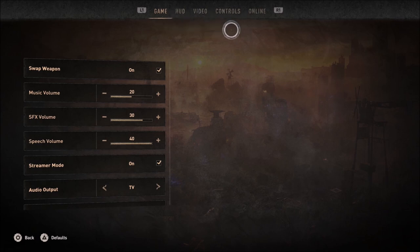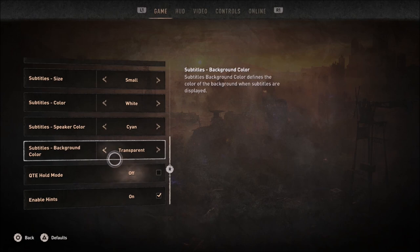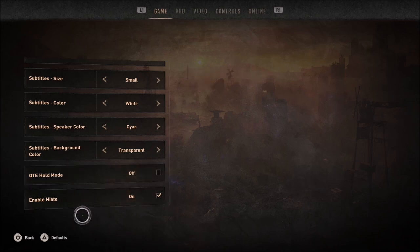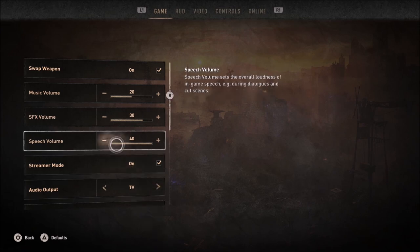Hopefully it doesn't do like the previous game where it showed 'streamer mode' on screen the entire time during the stream - I hated that, it was annoying for screenshots. The bigger transparent option is the other choice but at night time you probably won't see anything, so forget about that. Hold mode minigame - I prefer tapping over holding. Enable hints, sure, why not. I'll look around at the other options and then we'll hop into the game properly.